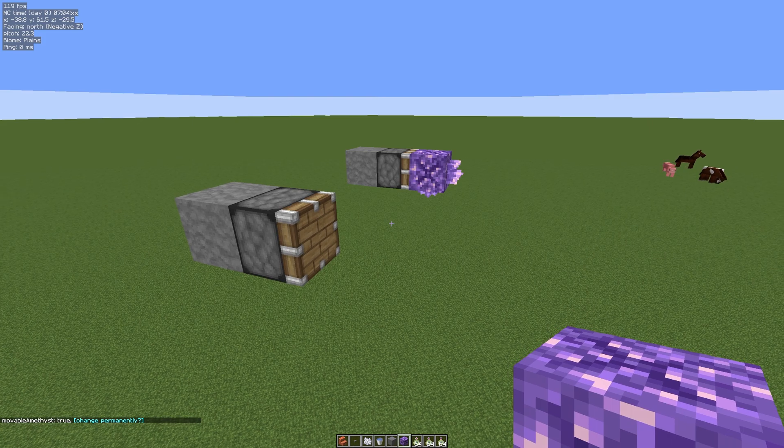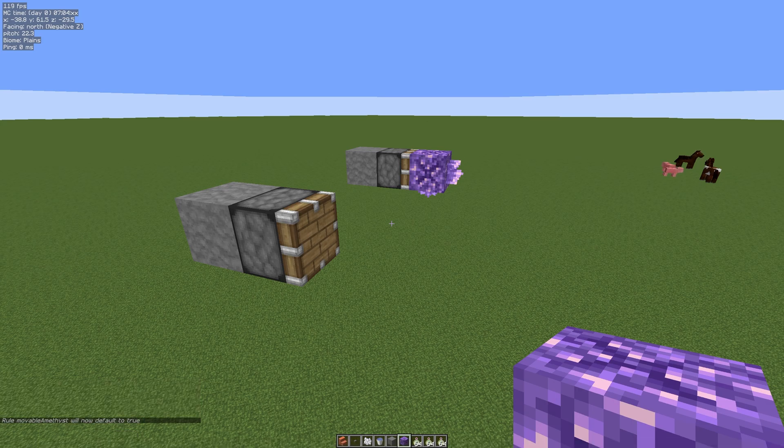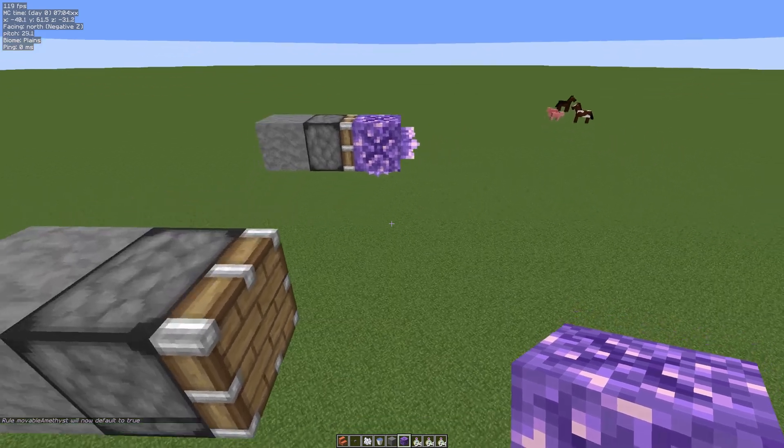Now if you log in and out of a single player world it will default back to the false value. On a server, if you restart the server it will also go to false. But if you want to change that permanently, hit the T key, hit 'change permanently', and you'll see it auto-populates the text. Hit enter and now every time we come back to this world this value will default to true.